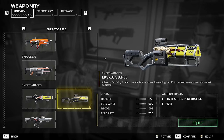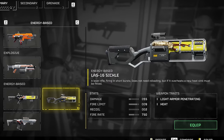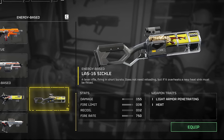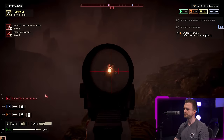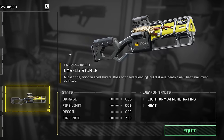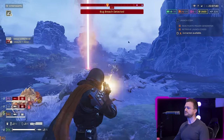The Laz-16 Sickle is a laser rifle firing in short bursts. It does not need reloading, but if it overheats, a new heat sink must be fitted. This means that if you're economical with your shooting, you can get through missions where resupplies and ammo boxes are hard to come by. It has a damage of 55, fire limit of 9, recoil of 2 — yes, it basically has no recoil — and a fire rate of 750. It's light armour penetrating and heat-based, which is why it has theoretically infinite ammo, and is affected by the temperature of the planet where you're operating. It will overheat faster on hot planets while overheating slower on the cold ones.